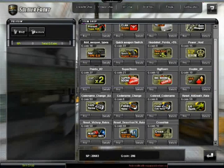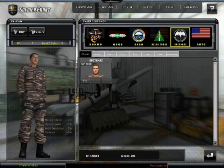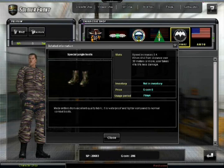New armor - special jungle boots. Let's check that out in the character shop. Special jungle boots are 6 G coin for seven days. You get speed increase 0.4 and take less damage at distance, so that's a very good item. 6 G coin for seven days - that's not too bad of a price. Get that if you want.